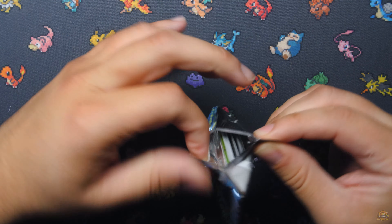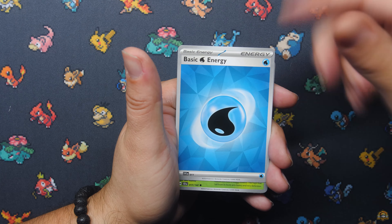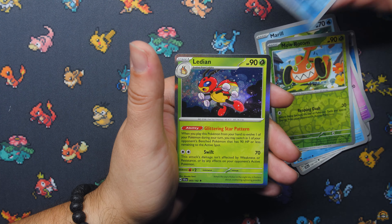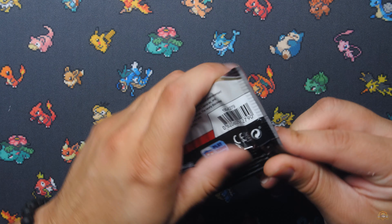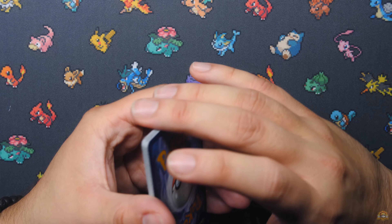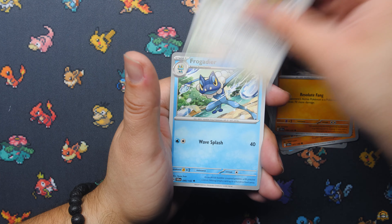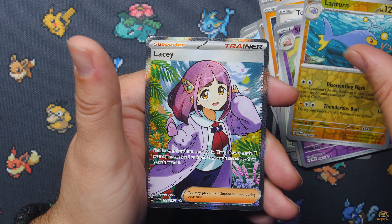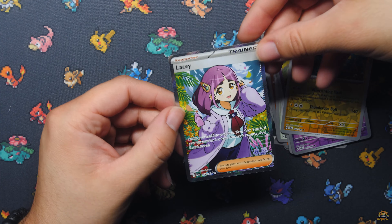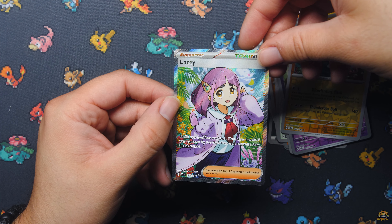We're going to leave the Twilight Masquerade pack for the end and hopefully pull that Greninja. Stellar Crown — I forgot about the energies being different in this set. Mow Rotom, Finneon, and Ledian Hollow. Next Stellar Crown pack — honestly I think they could throw like two more booster packs in here; six booster packs would be cool. But I see what they're doing — you're not really buying this product for booster packs. Slowking, Lanturn, and Lacy Full Art! Another full art hit out of this trainer's toolkit — a Lacy Full Art out of Stellar Crown. Very nice; we haven't hit this one yet.